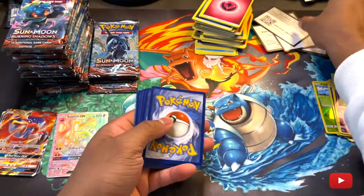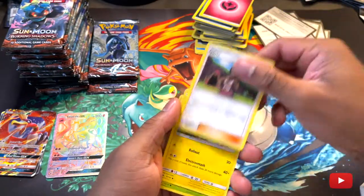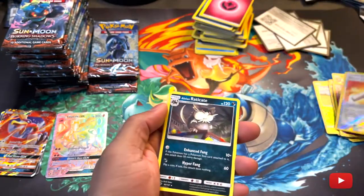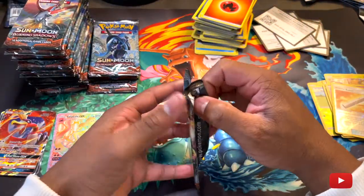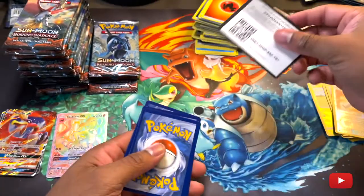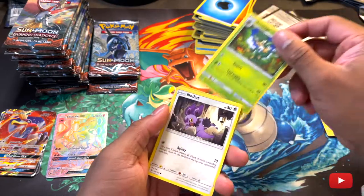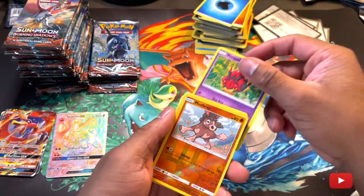Golduck. Oh, a Wishiwashi. Reverse holo, Alolan Raticate. I do not like Raticate at all — probably one of my worst Pokemon. Maybe the worst. I don't like Jynx either. I definitely don't like Jynx — it's like a weird Pokemon, it doesn't make any sense. First holo Mudbray, and we got a holo Darkrai. Yes, yes, yes — pretty cool pull.